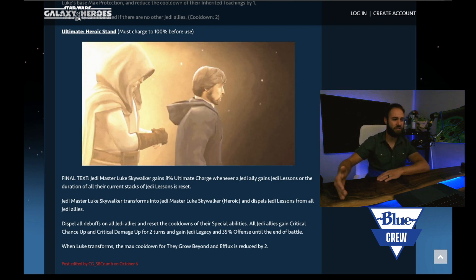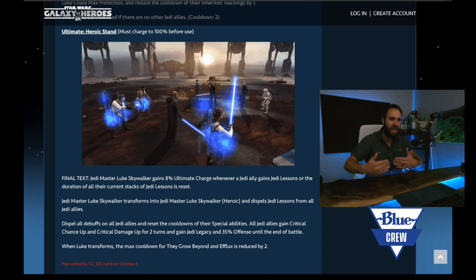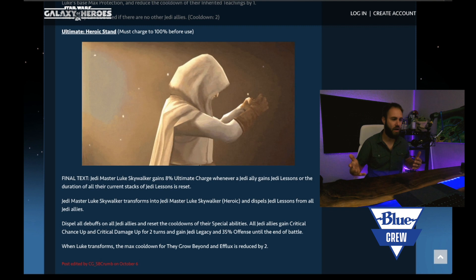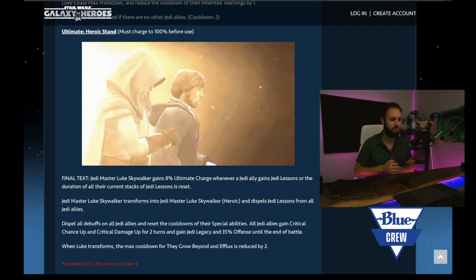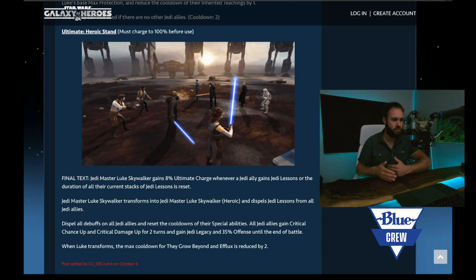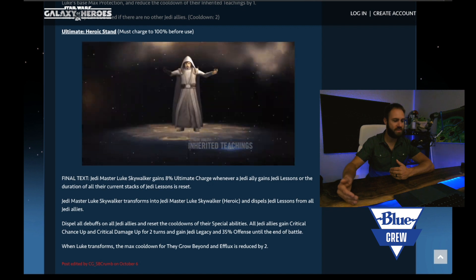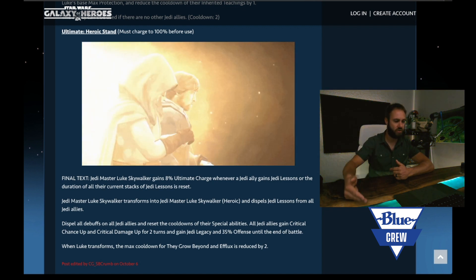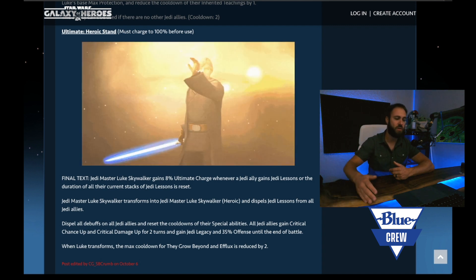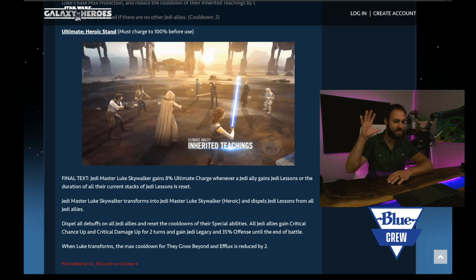Once he enters his ultimate, this is a different type of ultimate — it's not an ability that you use; it is a completely different stage of the character. His cooldowns on both specials are reduced to two, so you can alternate using those special abilities essentially. And all these bonuses given to Jedi — the crit damage up, the crit chance up for two turns, the Jedi legacy which is 100% mastery, plus 35% offense until the end of battle — there is a ton going on. This is going to be a damage output machine.